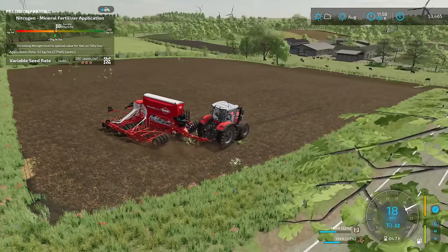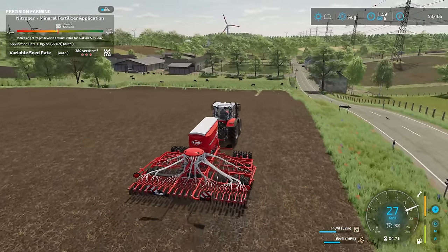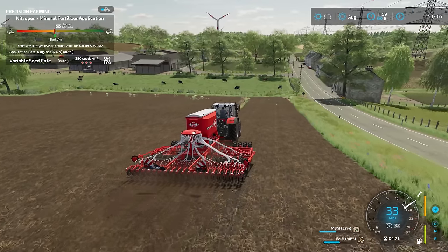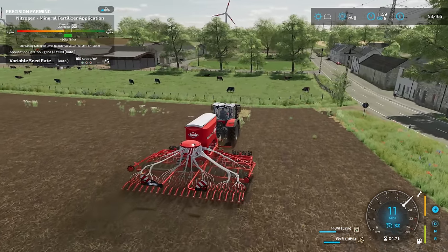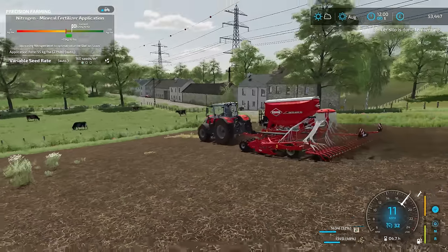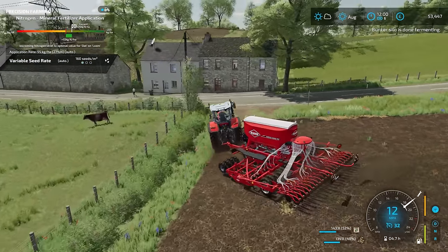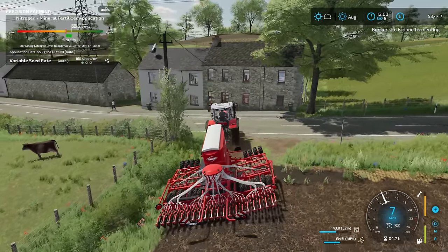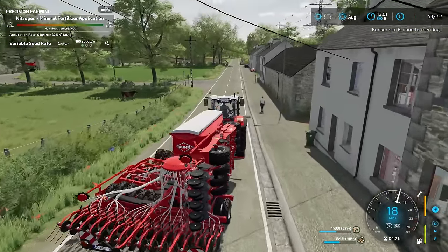Just head back down to the bottom. We'll get that piece that's been missed, then we'll put this in the other field near the yard, ready for next time because we're going to drill this side of the road in the next episode. As for the fields over there, I'm not too sure at the moment. Good grief — look at that! The bunker silo is done fermenting. Okay, let's just change the plan for the beginning of the next episode — it looks like we're going to be selling silage if the price is really good.